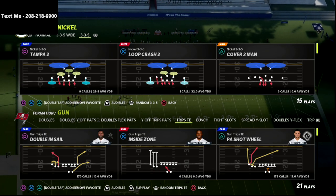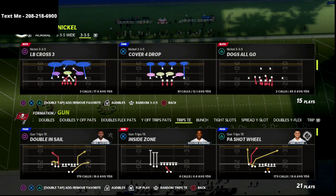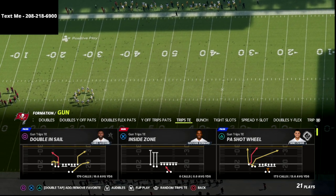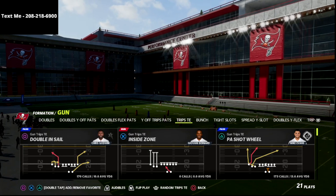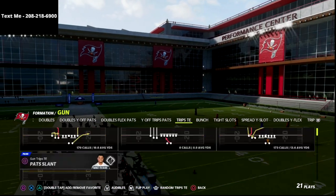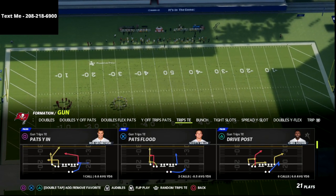Let's go over the best Cover 3 beater out of the Trips Tied In formation post-patch right now in Madden 22. EA Sports obviously patched Madden and made Cover 3 significantly better, so here's how we're going to beat it. We're going to come out in the play Pats YN — this is out of the New England Patriots Offensive Playbook.